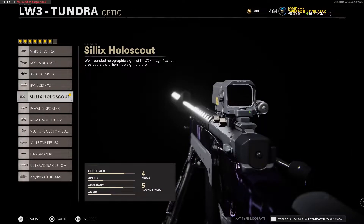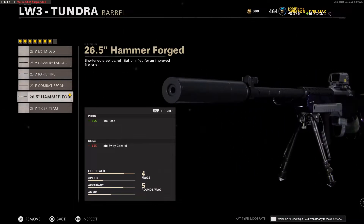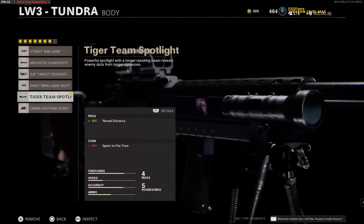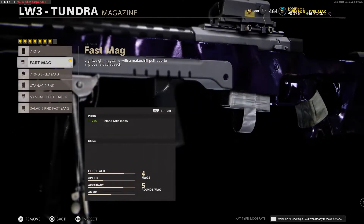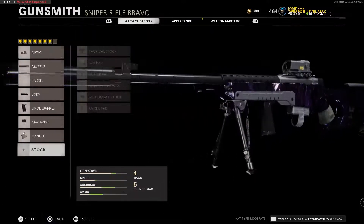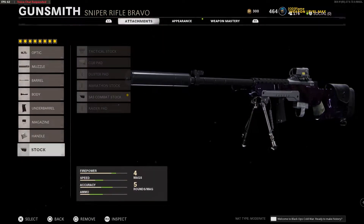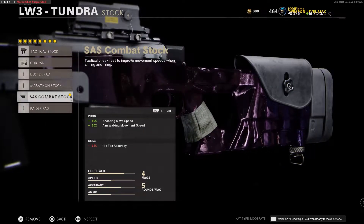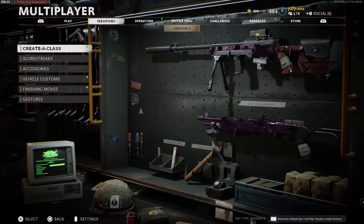I put on this weird square optic, a suppressor, a fire rate barrel, a reveal distance flashlight, the bipod, the fast mags instead of the 7 round, and then the airborne elastic wrap. I could also put some weird stock on it — I don't even know what that does, it's just useless stuff. I've got the shotgun secondary, because I don't know how many kills realistically I'm going to be getting with this sniper, but we shall see in due time.